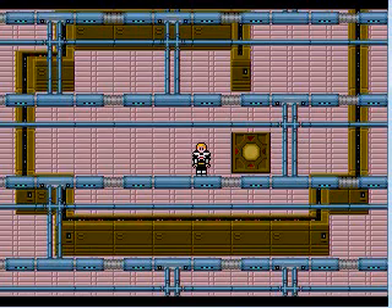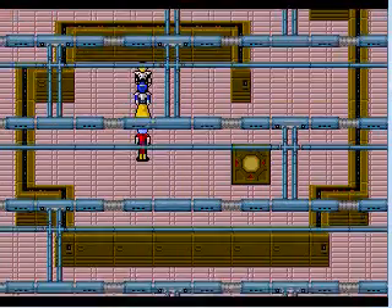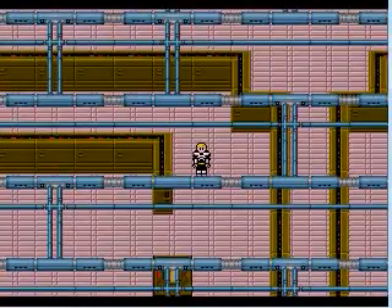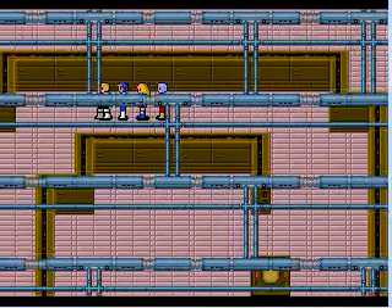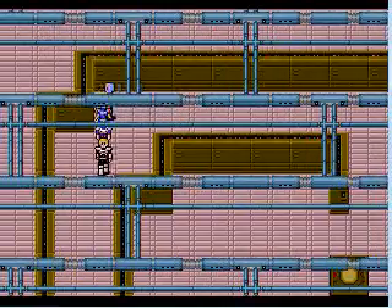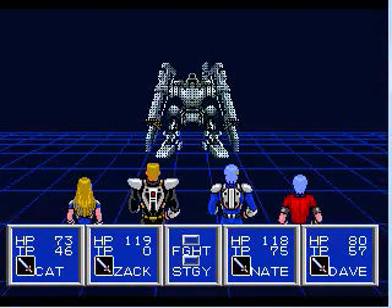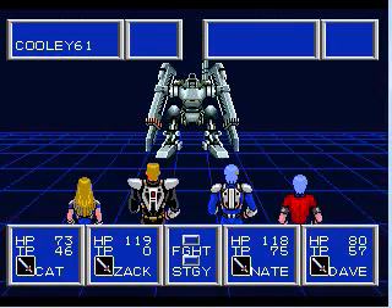That leads up to the top floor, which is really, really strange. Here's a new enemy and a nasty one — this is a Cooley 61.